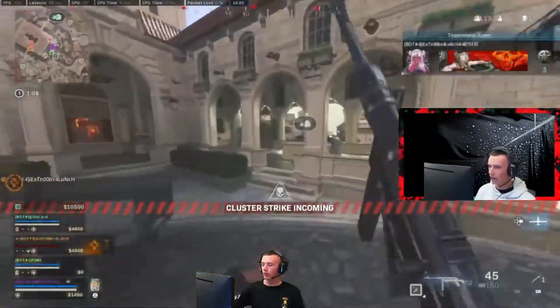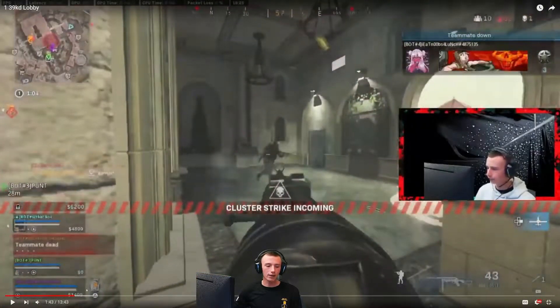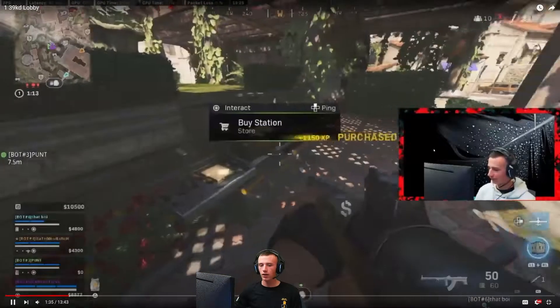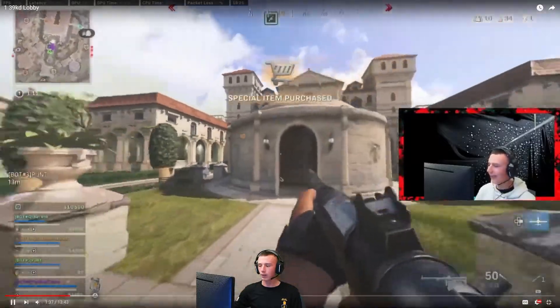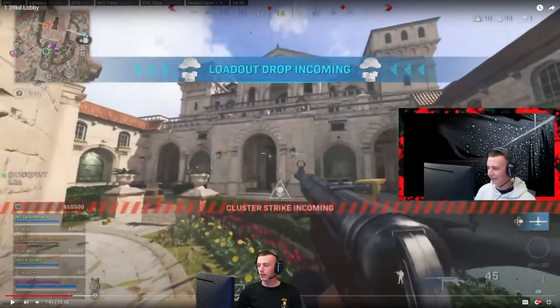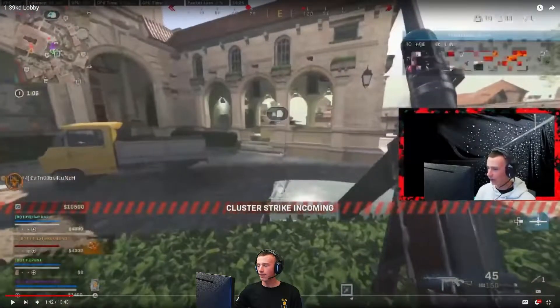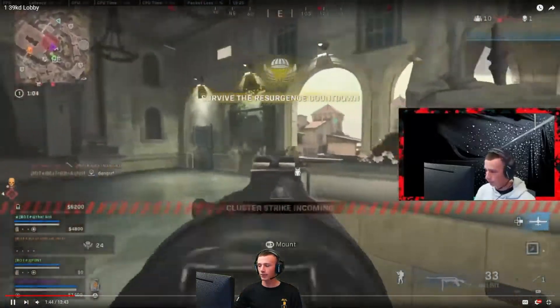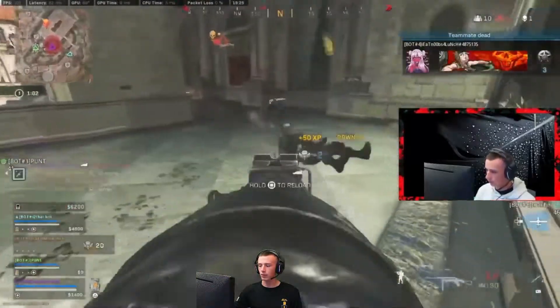Now I get this ping right here because this guy placed down a cluster strike. Watch how fast I'm going to react to the fact that this guy places a cluster strike. He places it right there. I see it, I check the minimap immediately, and now I'm just going to push him. I'm going to catch this guy completely off guard because he's not expecting me to push like that.